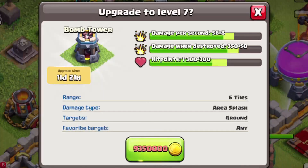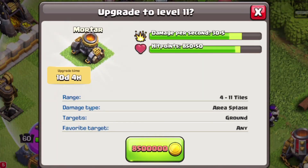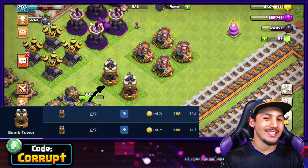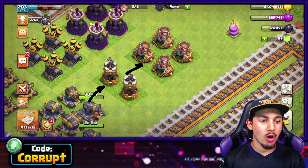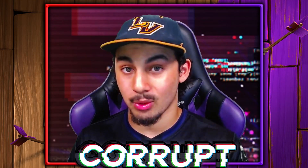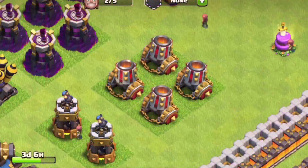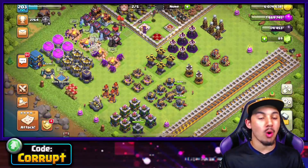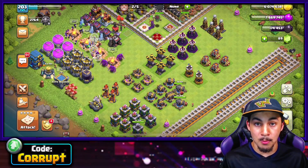After this, the Bomb Tower and the Mortar. I would recommend upgrading the Bomb Tower first, as it is slightly more useful, and of course, the Mortar upgrade. Overall, that is pretty much your Town Hall 12 upgrade priority for buildings, giving you a good idea and overall recap of what you should be upgrading.